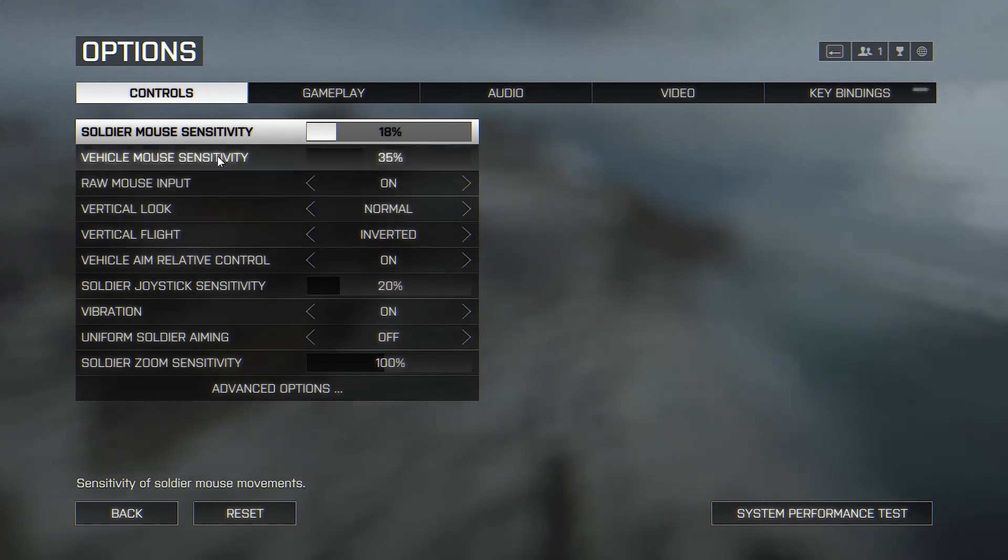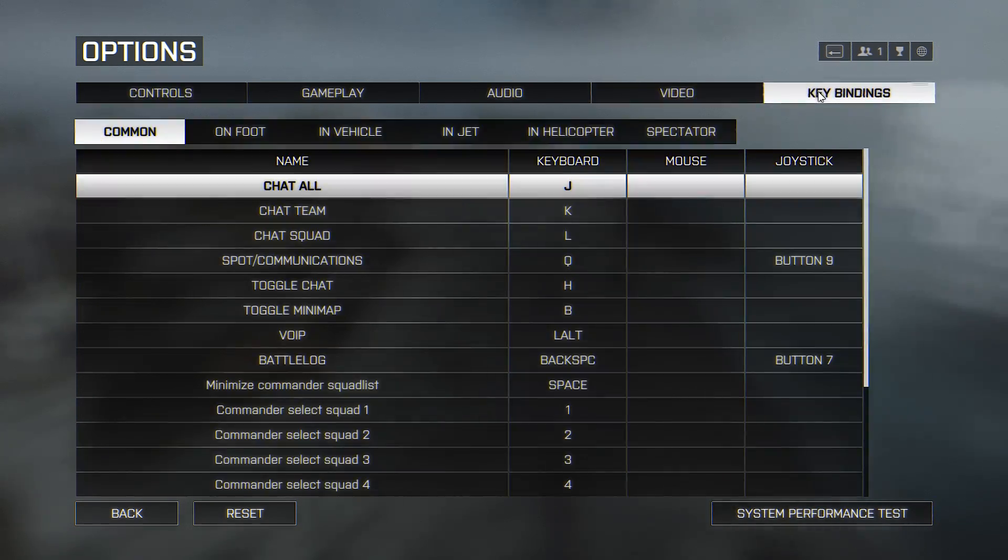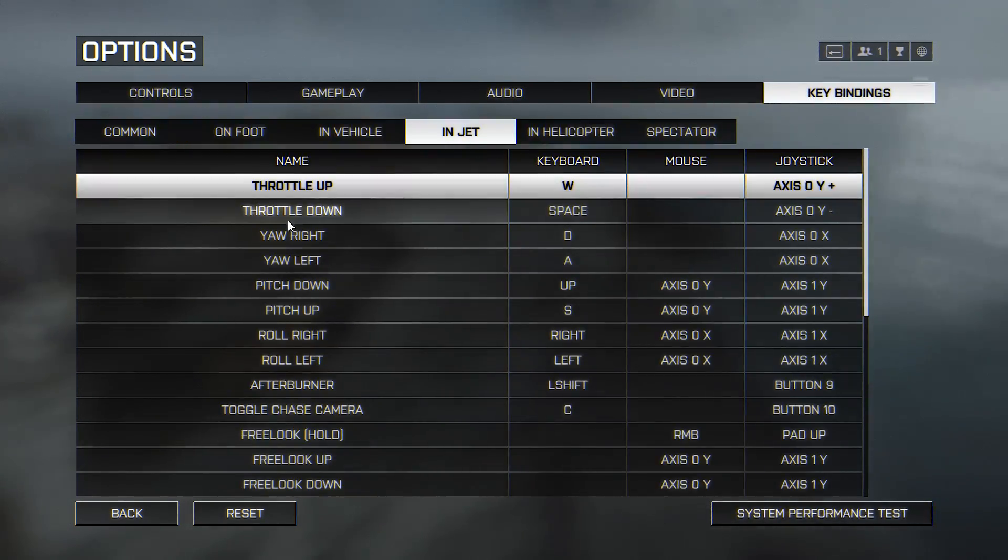I have a Razor Naga Hex with my sensitivity at 800 DPI, mostly keeping it that low for when I run around on the ground — it helps me aim a little bit better and control my recoil. I have my vehicle mouse sensitivity at 35 percent and my polling rate at 1000 for the mouse. I'll show you my key bindings for my jet.